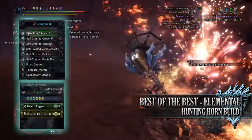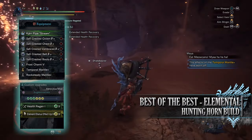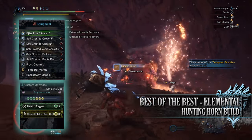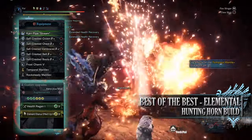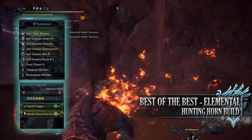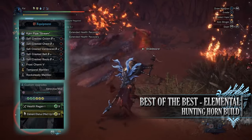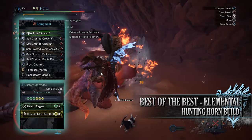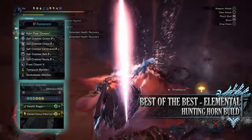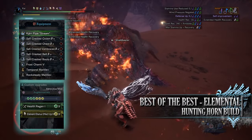For this build you'll need the Safi Crested Crown Beta, Safi Crested Chest Beta, Safi Crested Vambraces Beta, Safi Crested Belt Beta and Safi Crested Boots Beta. I'm also using a Frost Charm 5 — if you were using a different weapon with a different element you can replace the Frost Charm 5 to match whatever new element you are using. For my weapon I'm using the Kjarr Pipe Stream, with a health regen augmentation and elemental up augmentation. As for the specialist tools, I've gone for Rocksteady and Temporal Mantles.